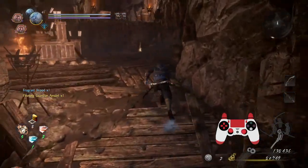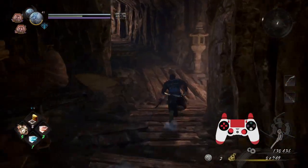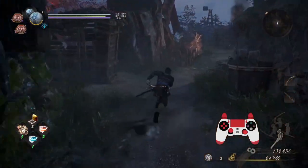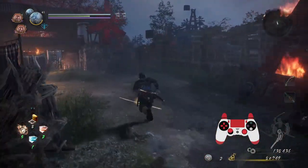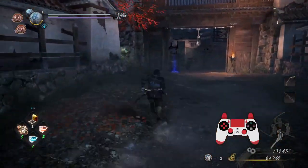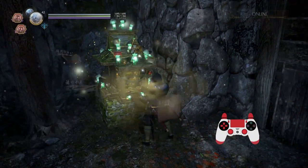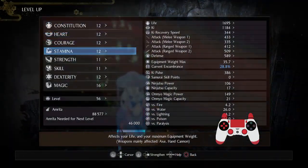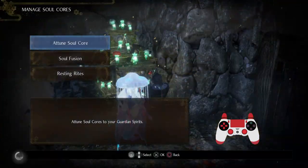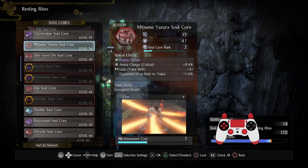I've already been all the way here so let's go to the shrine and take a little breather. Up to the shrine. I can level up — I don't really care so we'll put it there. Good soul cores I got — Wire and skeleton warrior. Have I gotten Wire before? Yeah I have.